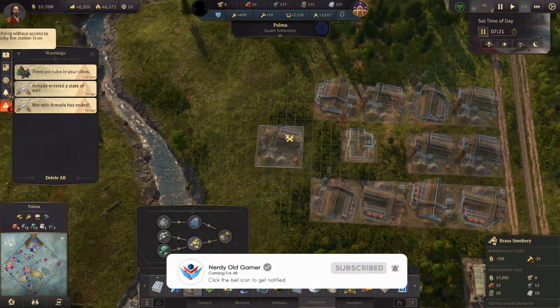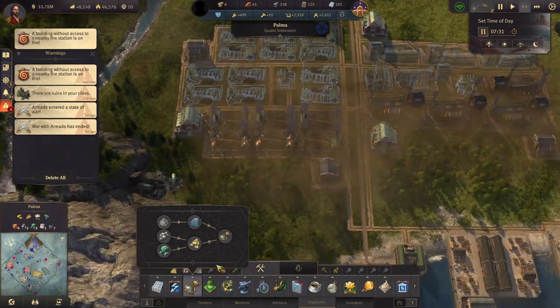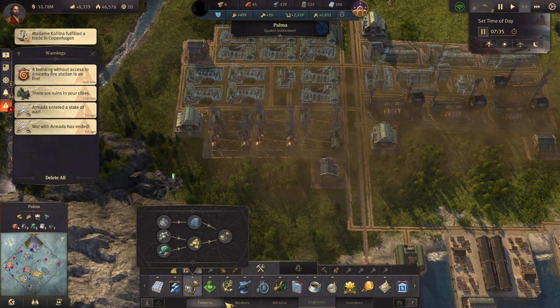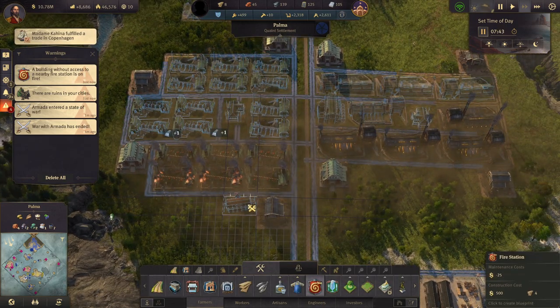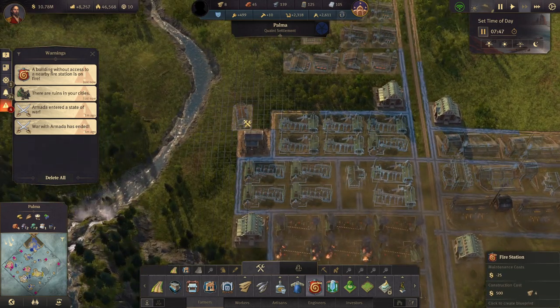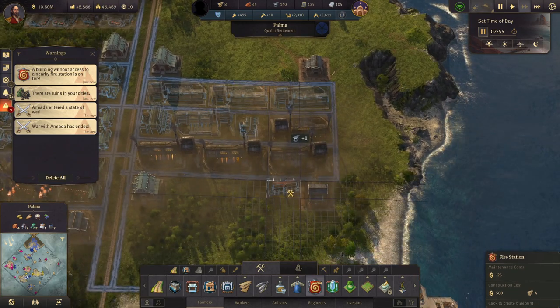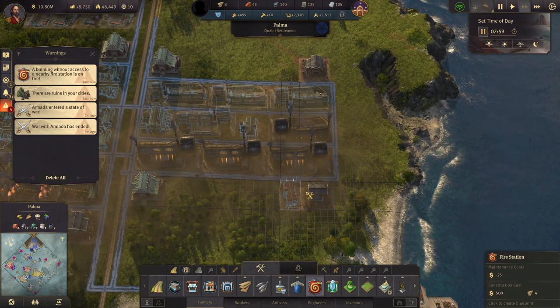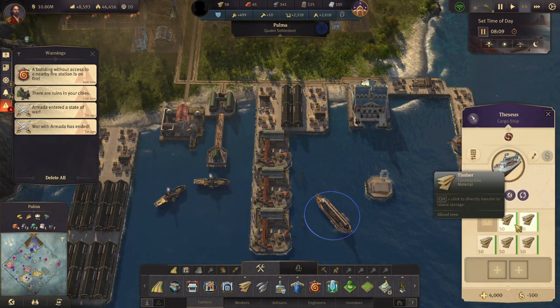A fire broke out — oh, that might be bad. Fire station, fire station, fire station — that is something that I should not forget. And I don't have the wood to build them.